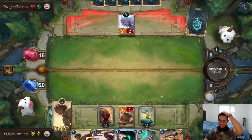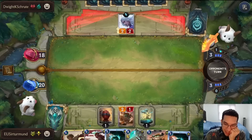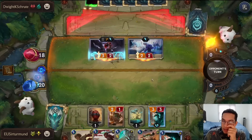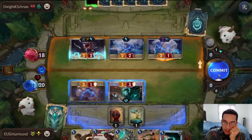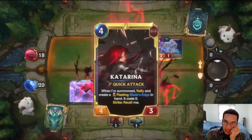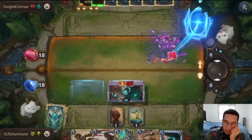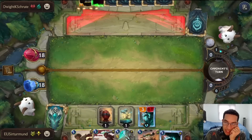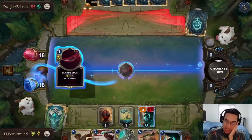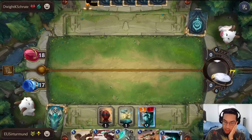We didn't get the Drop the Bomb — maybe we should have hard mulliganed for it more, knowing how important it was to kill that Katarina. Here goes your Katarina now, so we're in trouble. The opponent is going to be able to put way too much pressure on us. I'm going to block like this and let them kill the D-Bot if they want to — it's just going to enable my Taliyah eventually. I don't think the Rockhopper is correct. I think we just go for a second D-Bot. The opponent's going to decide to go face instead, which is fine with me because it just means we get a Blocker that can continue blocking.